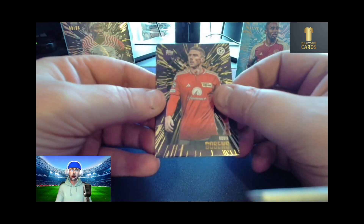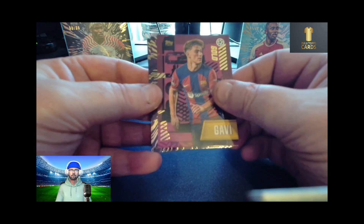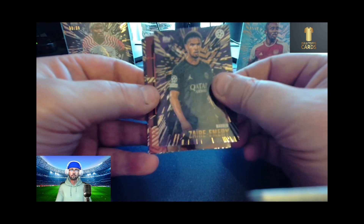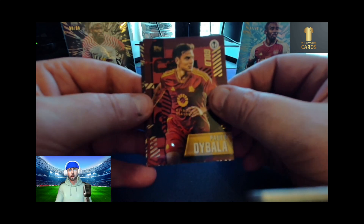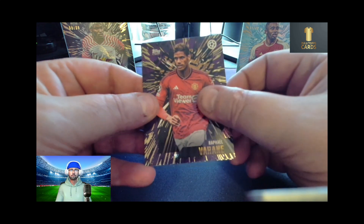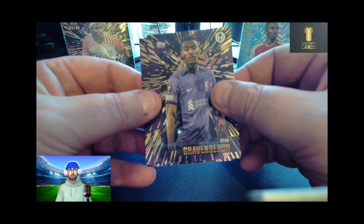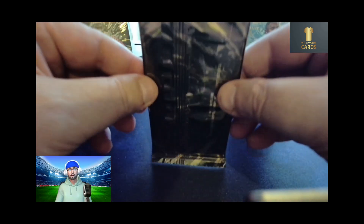Pack nine: another Robin Gosens, a Gavi gold, a Warren Zemmouri, an Apollo Dybala gold, Casemiro, Raphaël Varane, Ryan Gravenbergh, and Cody Gakpo. Let's hope the autograph is in the last pack — it should be right here.